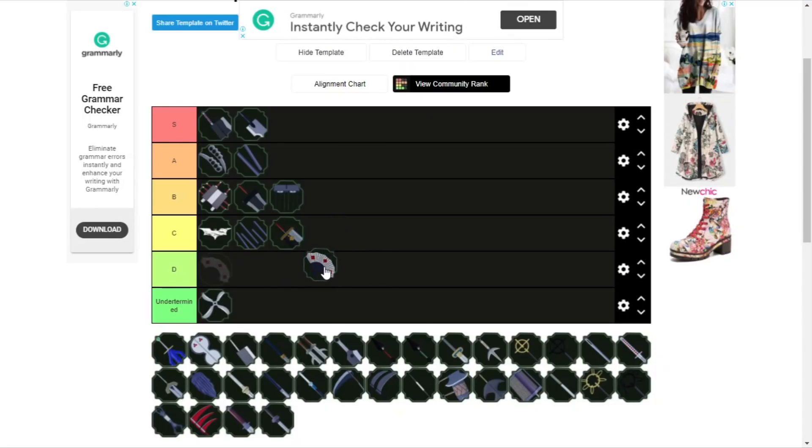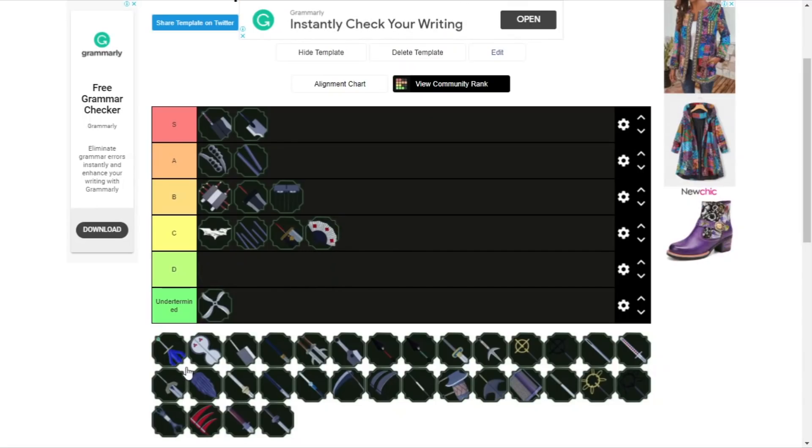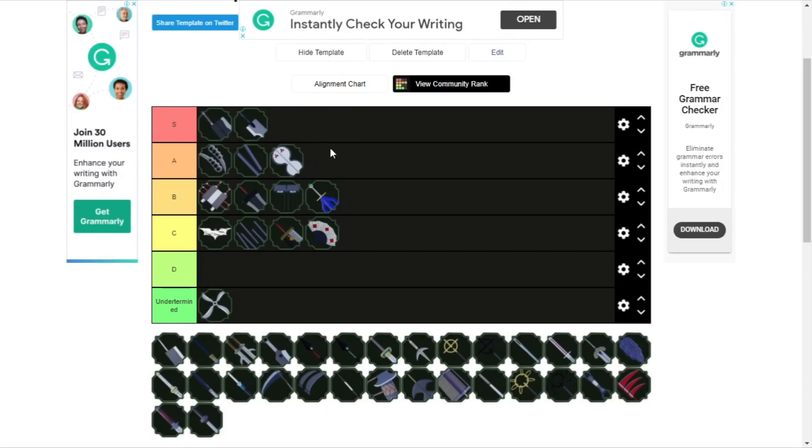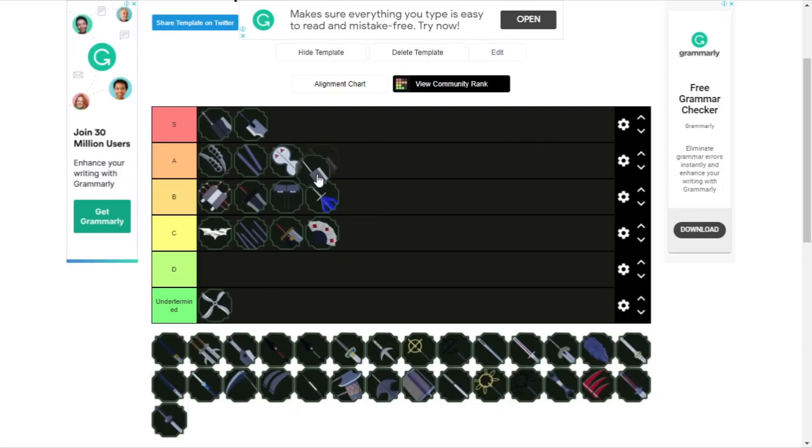Next we have the Fan. It's a low C, high D. The only reason I'm not putting it as D is because if it hits it does a decent amount of damage, but even then it's low-key a D — I'll put it as C to be nice. Gaiden's Blade is C/B. It recently got a buff so it's pretty nice and has good AOE. Next we have the Garden blade. It's really nice — the only reason it's not S is the damage cap, but it definitely has AOE properties and hits three times, doing a little amount of damage.